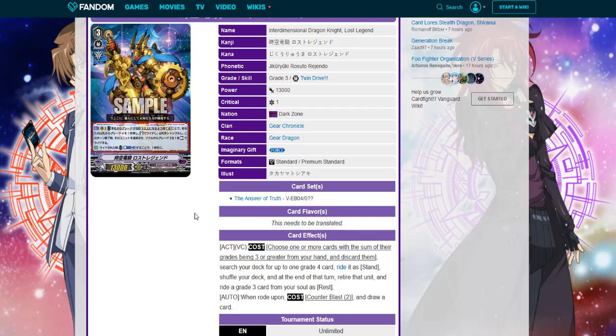His skill is as follows. At cost, choose one or more cards with the sum of their grades being three or greater from hand and discard them. Search your deck for one grade four, ride it, shuffle your deck, and return — retire that unit and ride a grade three from soul. When rode upon, cost counter blast two to draw a card. So essentially it's a pseudo stride and an extra draw for being strode upon.